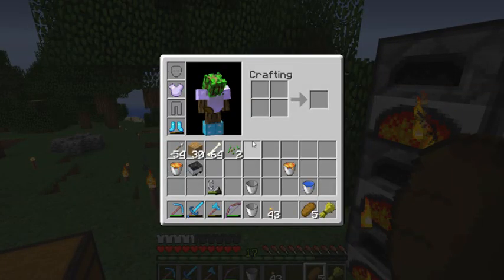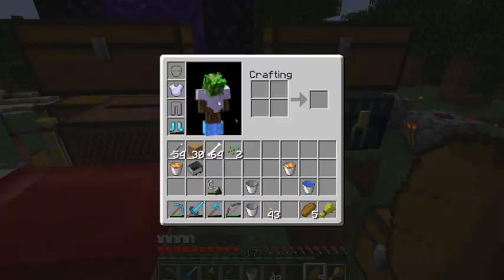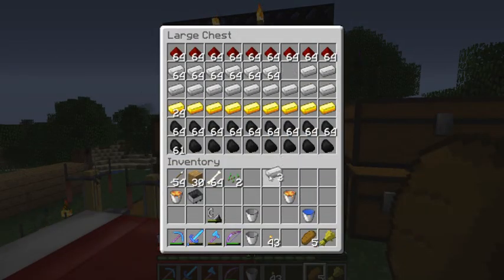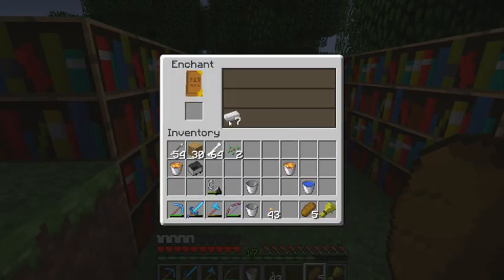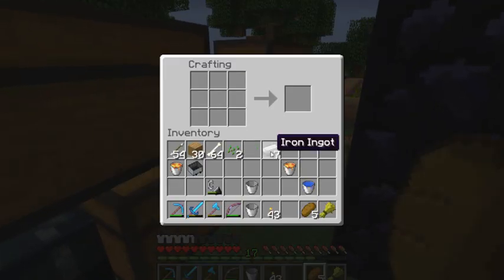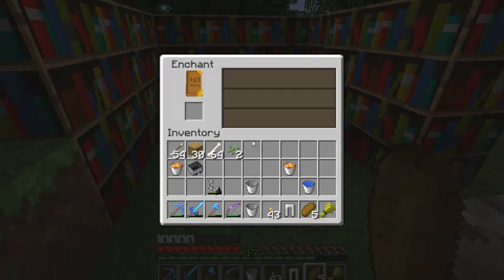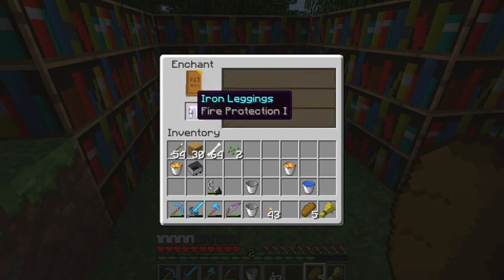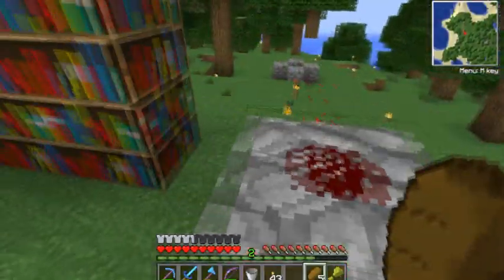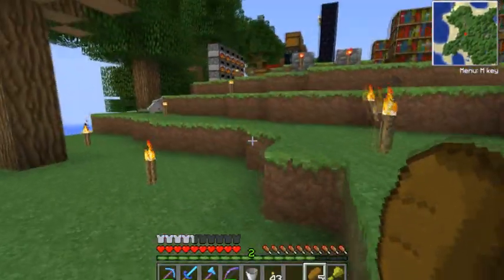Let's finish the video off quickly. Let's enchant pants — I was going to enchant a bow but I need pants. One, two, three, four, five, six, seven — there we go. I have these protection three boots as well, they're nearly half dead. Let's go with 15 levels. Fire Protection — this bitch.